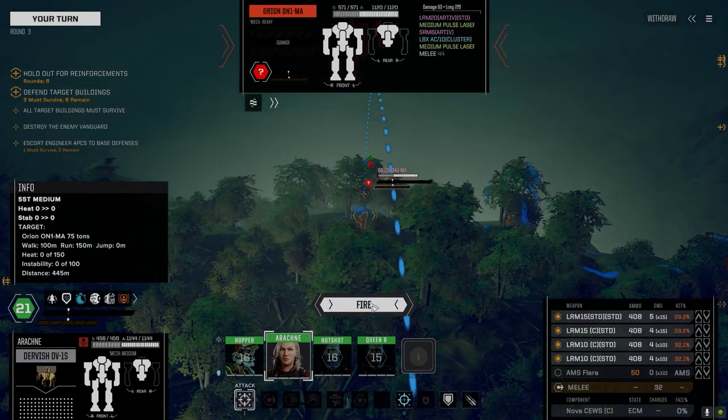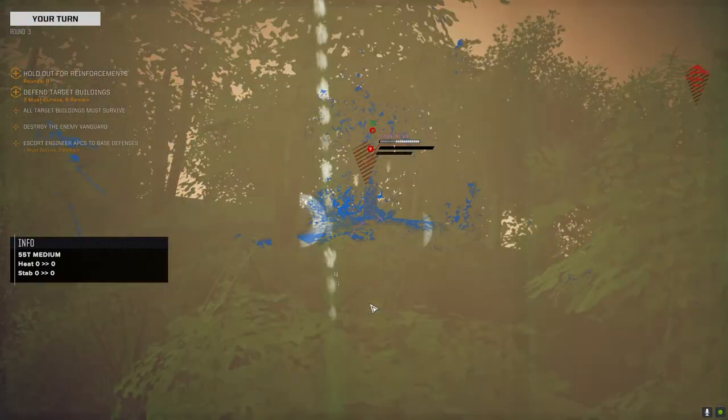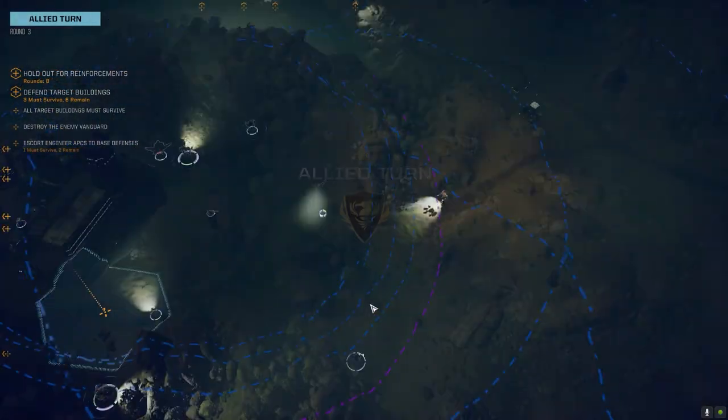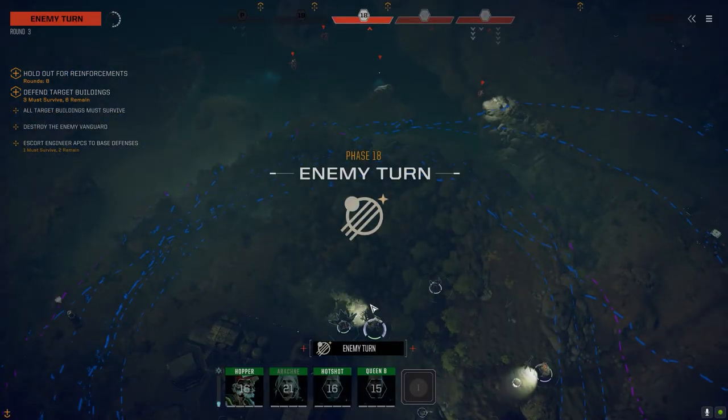I want to make sure we take down the Orion — I know we've got Orion parts already. Let's start off on this guy. He's standing in the water so I don't really want to hit him with incendiaries right now because it's not going to do much; he'll just cool off next turn.